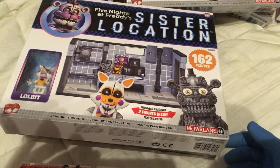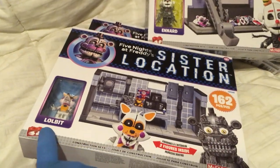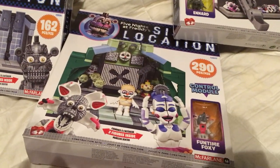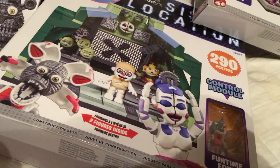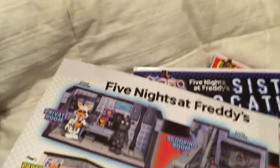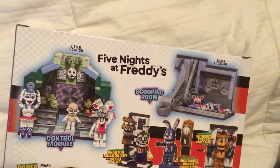12-8-26 — they don't give this one a name on the box, but it comes with Lil' Bit and Yendo. And 12-8-27 is the Control Module. It says two figures inside, but it certainly looks like three. Is this not Jump Scare, Funtime Foxy, Ballora, and that other guy? Anyway, this is the big, expensive one. So they call that the Private Room — they just forgot to put it on the box. From Sister Location we got the Private Room, the Scooping Room, and the Control Module. Those are all from FNAF Sister Location.